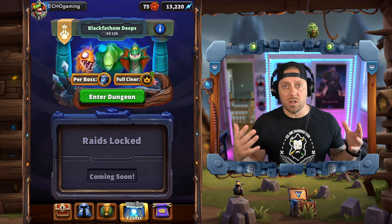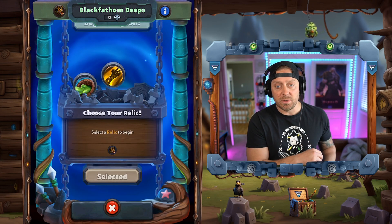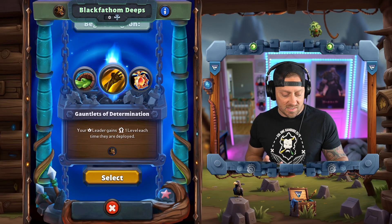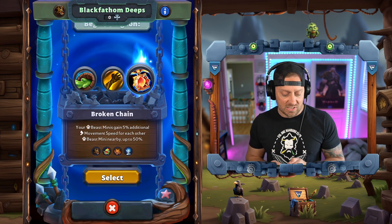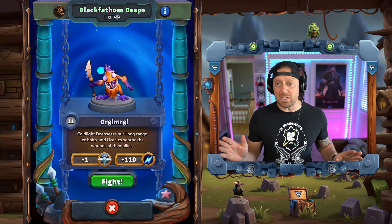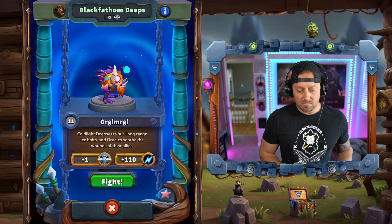What I want to do is take you through all three of the stages of this dungeon and just kind of do it for fun. Let's begin the dungeon and see what we got. Relic choices: Minis explode on death, leader gains a level each time, and your beasts gain 5% additional movement speed for each other beast nearby. Let's go with that one - I haven't used the speed one yet. Sometimes I like to build a push where speed is not going to help me, but here with the Hogger deck, it's a speedy deck.